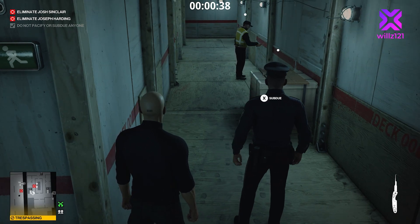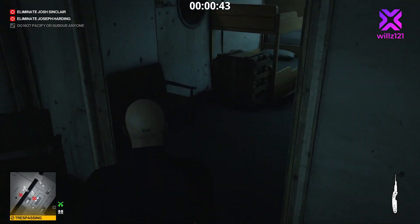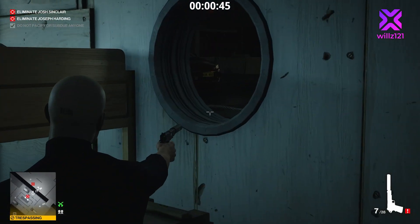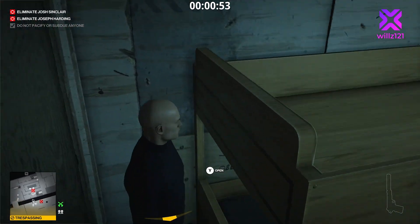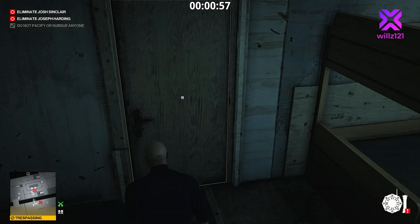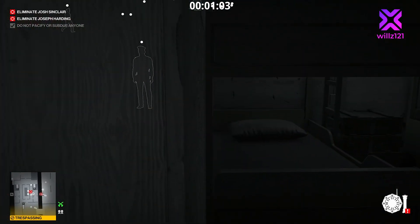We're actually going to stand right next to him — give him the heebie-jeebies that someone's looking over his shoulder. He's going to turn to his right, so we're pretty clear. As soon as he turns we start walking forward, go through this door, make sure you close it behind you, and pull out your pistol. We're going to shoot into this metal wire thing on the ground, keep our pistol up to get the suspicion meter high, then pop it away and hide. That will make target number one outside walk inside to see what's going on.